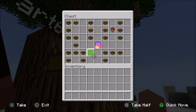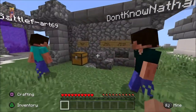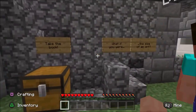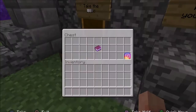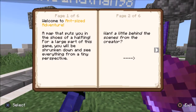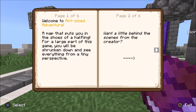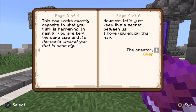Take the book. What if you were the size of an ant? The sign says take the book. What if you were the size of an ant? It does say take the book on the sign. Oh, six pages. Welcome to Ant-sized Adventure, a map that puts you in the shoes of a halfling. For a large part of this game, you will be shrunken down and see everything from a tiny perspective. Want a little behind the scenes from the creator? This map works exactly opposite to what you think is happening. In reality, you were kept the same size and it's the world around you that is made big.